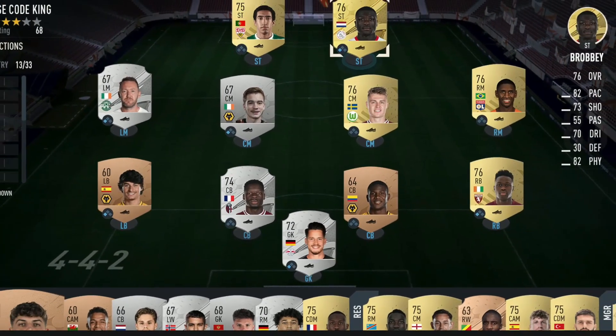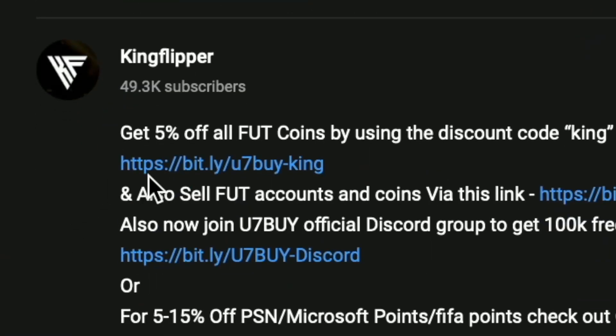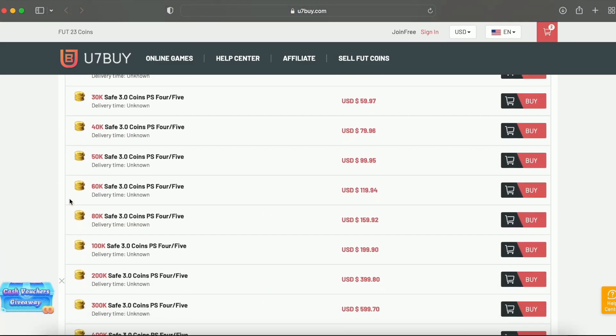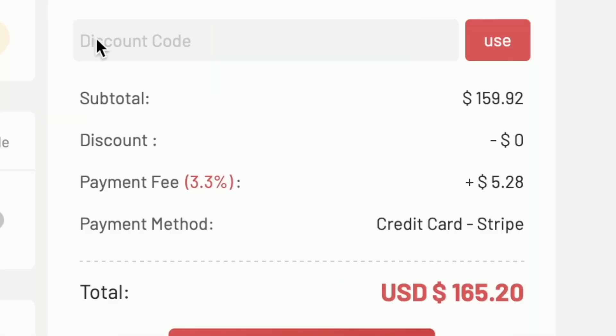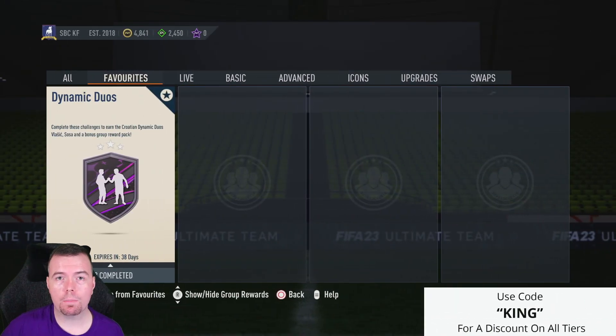You bored of having a starter team? Make it a beast team. Get yourself over to the link in the description below, get yourself some cheap reliable coins, and don't forget to use King with a cheeky five percent off. Right, let's get into the video.